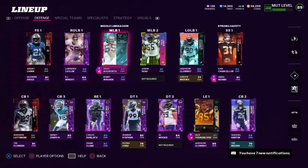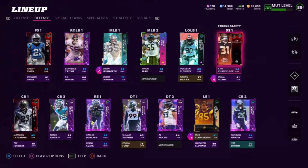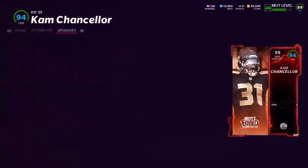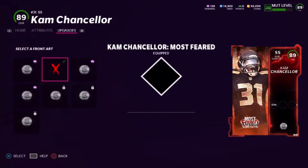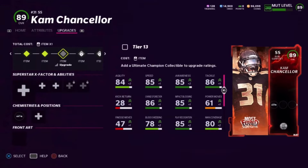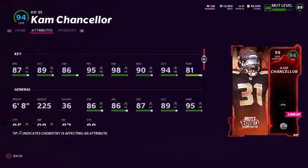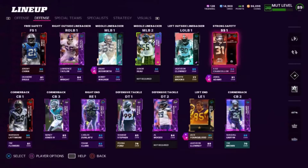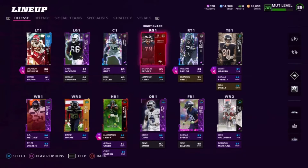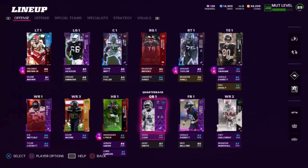Defense should look roughly the same. We did get the new Cam Chancellor card, which is so cool. I don't even have an 89 right now — I'm still level 38 — but he's boosted to a 94 on my team. This man is just a menace, so fun to use. I kind of feel like they've been doing the Seahawks dirty all year: Cam Chancellor gets every team chem, Shaun Alexander gets every team chem, and now Marshawn Lynch gets every team chem.